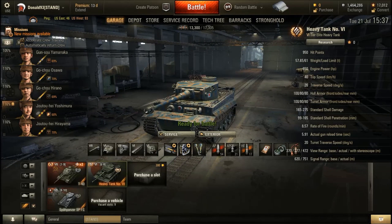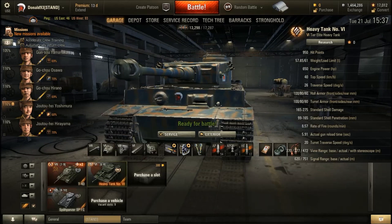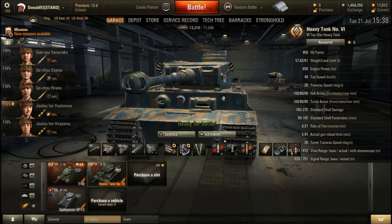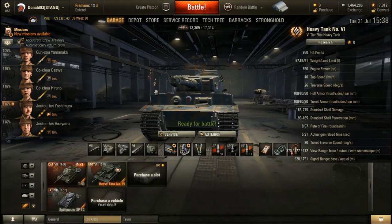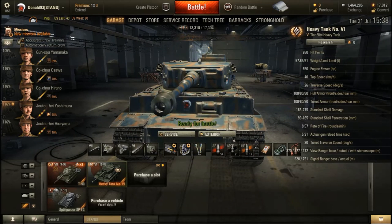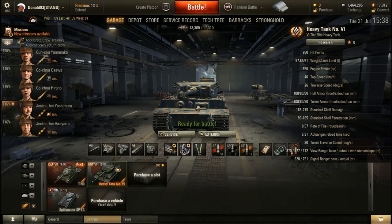This vehicle, for all intended purposes, you will be treating it like the German tier 7 Tiger 1 but at tier 6 only. It shows a lot of the same weaknesses as the Tiger 1 does. The only real difference in armor is that the layout is slightly different and the cupola is a major weak part of the tank. Due to the armor thickness, the crew and modules can be damaged easily enough.